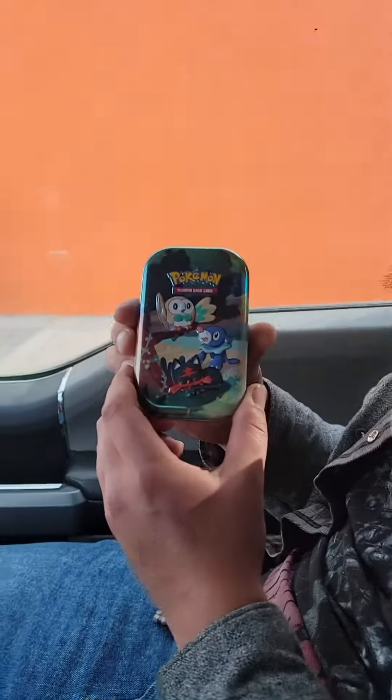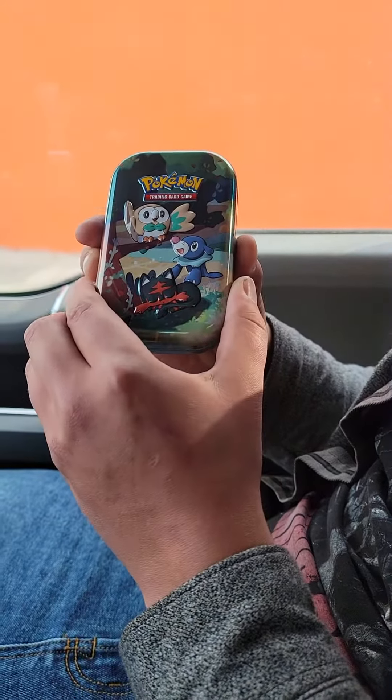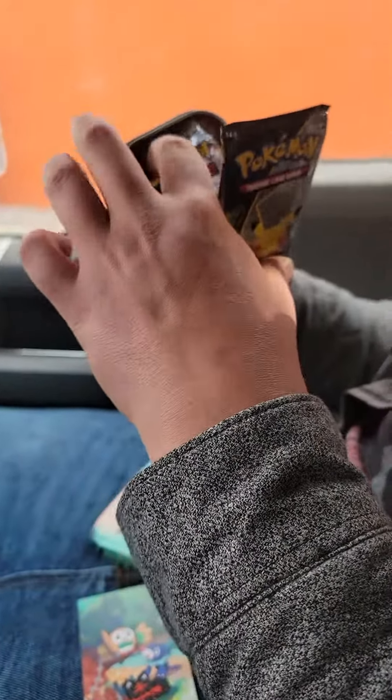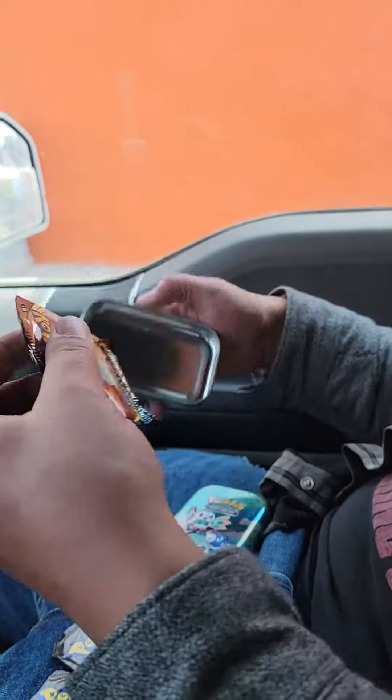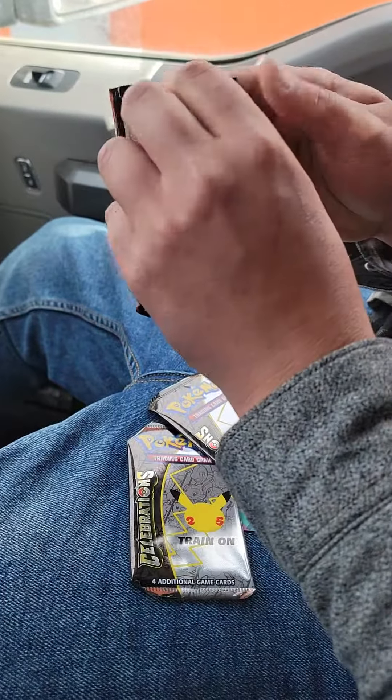PHA here with the Collections Mini-Tin. What do we got? Giant pin, giant coin, giant coin, and two packs. That's why it was so much. And the Darkness Ablazed. That Darkness Ablazed feels heavy, so we're opening that first.